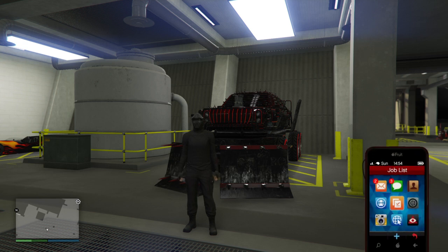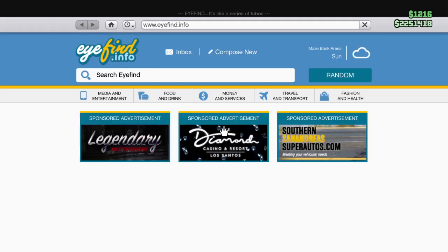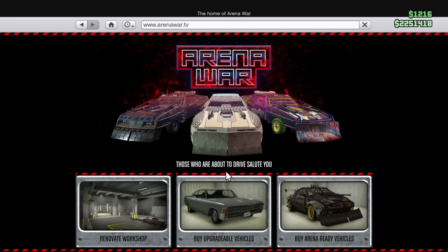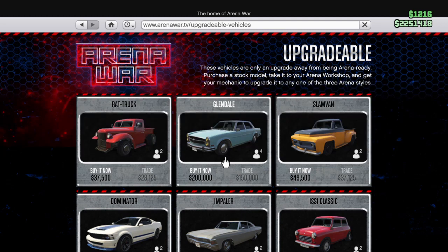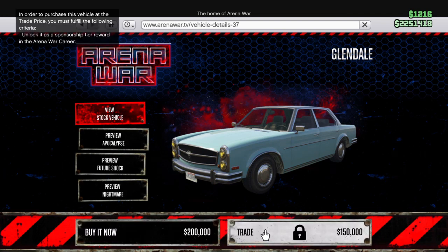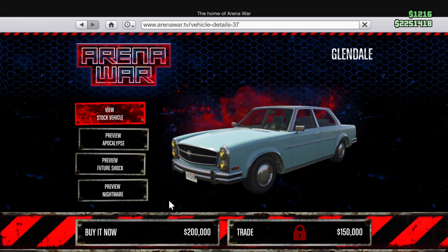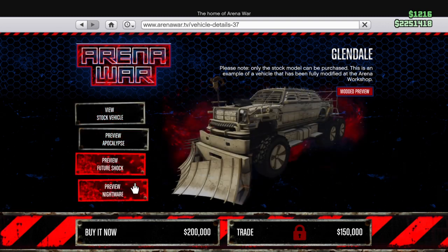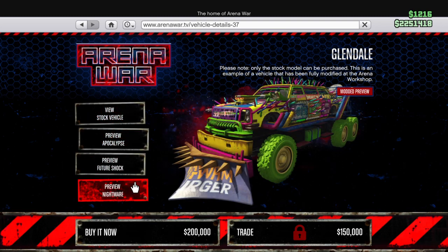So first and foremost, what exactly is the Glendale? Go on the internet on your phone, travel and transport, go to arena war.tv. Once you're on the site, go to buy upgradable vehicles, go to Glendale which is right on top, and go to 'buy it now' or trade — whichever you pick is up to you.